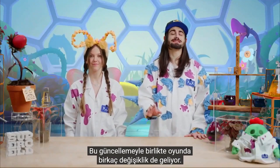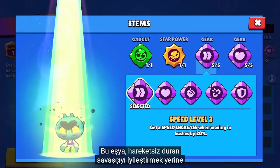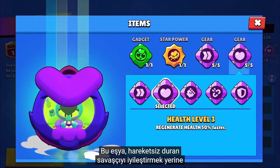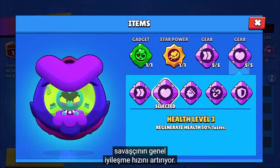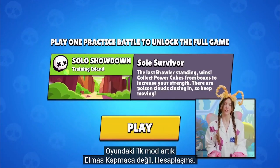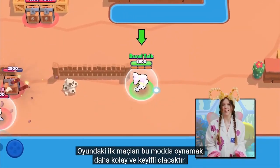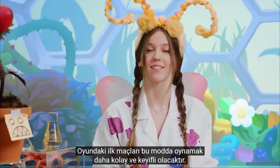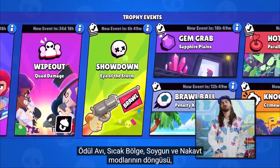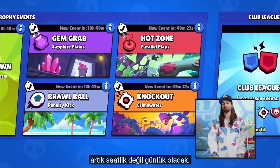We have a bunch of changes coming in this update as well. Healing gear is now changed — instead of healing your Brawlers when you're standing still, it now improves your standard healing overall. A change for new players: Showdown is now the first mode every player will play instead of Jet Grab, because it's easier to understand and to have fun with in the first matches. We are now changing the Bounty, Hot Zone, Heist, and Knockout rotation to be daily rather than hourly.